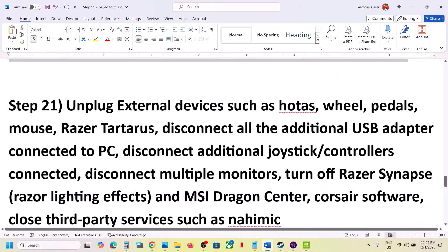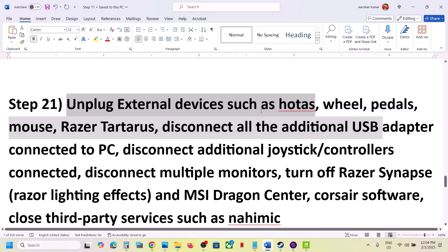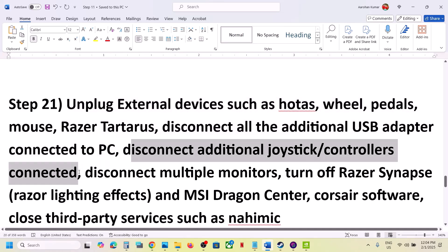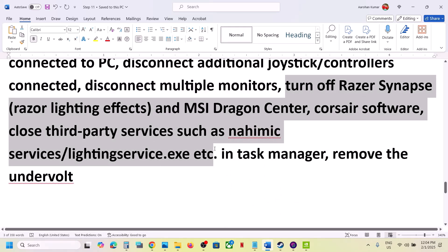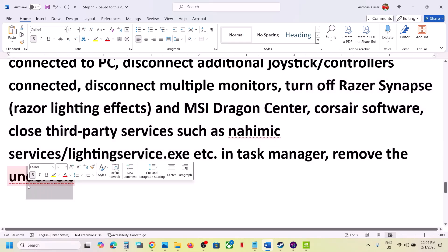Unplug all external devices you are not using. Disconnect any USB adapters, extra controllers, and multiple monitors — try launching the game on a single monitor. Close any third-party applications or extra services that are running. Also, if you have undervolted your computer, remove the undervolt and then launch the game.